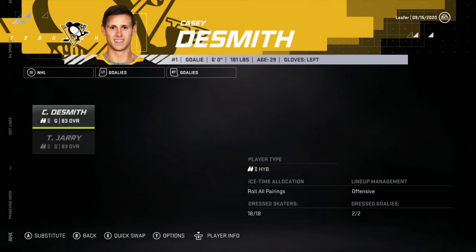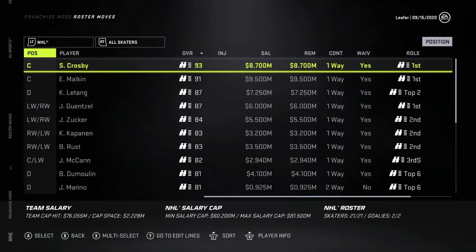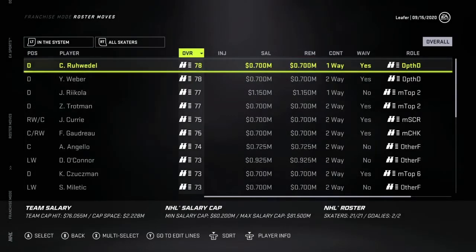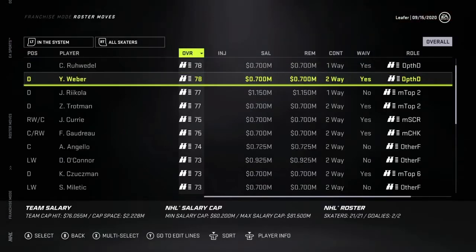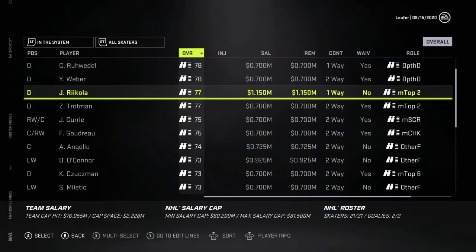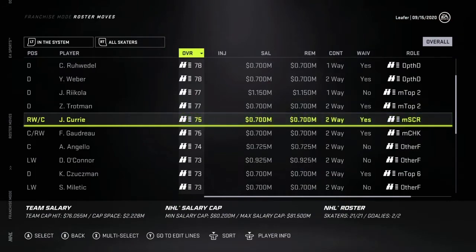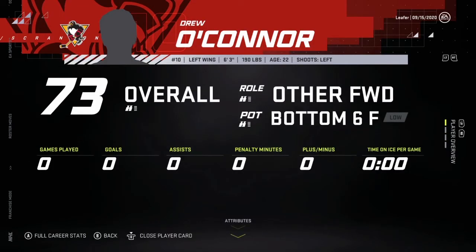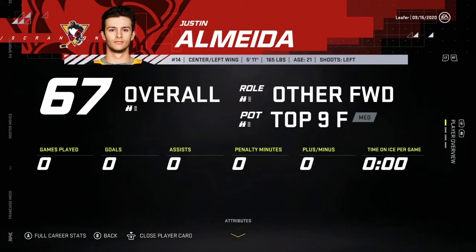We've got Casey DeSmith and Tristan Jarry — a little one-two punch here, that's not too bad. It's gonna be interesting to see who gets the starting role. I do want to look at the depth of the Pittsburgh Penguins because I'm not too familiar with their depth. We've got Ruhwedel, we could bring him up at any time. Yannick Weber is a Pittsburgh Penguin, so we could bring him up. NHL-wise, Arcola is 26 — don't think he's going anywhere. Any young stars? We got Drew O'Connor, 73 overall, age 22 — another forward, bottom six. Coach satisfaction very high. The Penguins don't really have that much depth in all honesty.